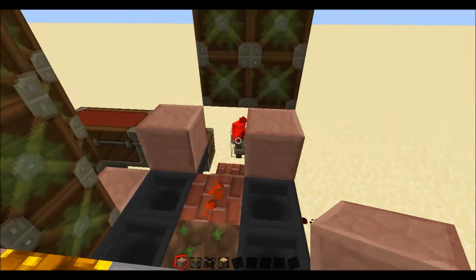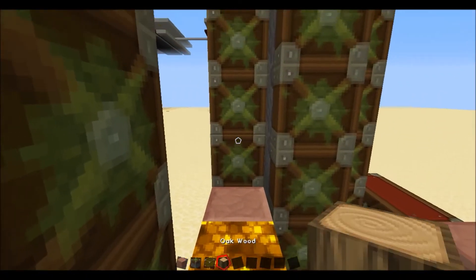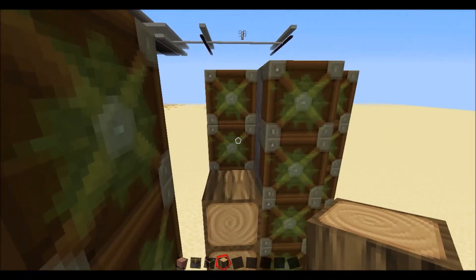Those are the main gaps you want to fill in. And you want to get oak wood — make sure it's oak wood — and then just put this in front of all these pistons.